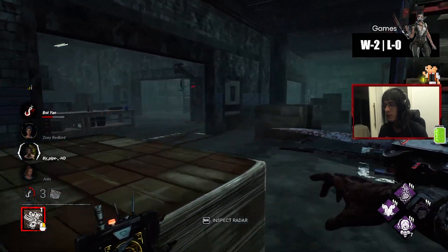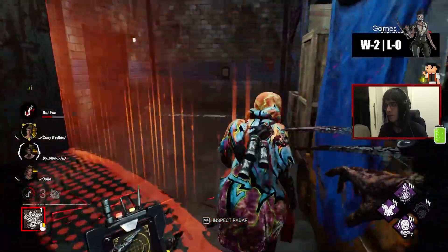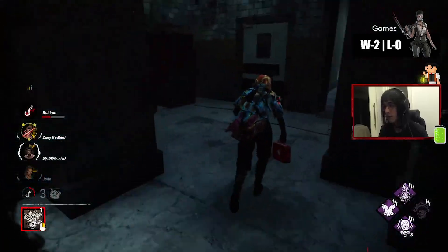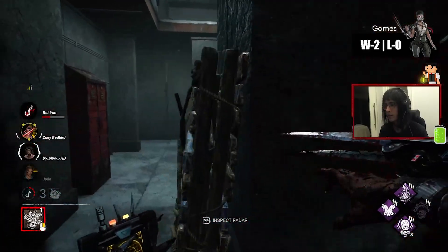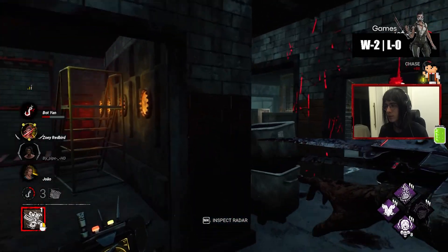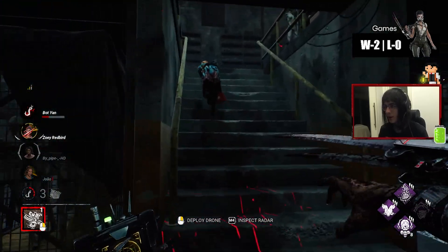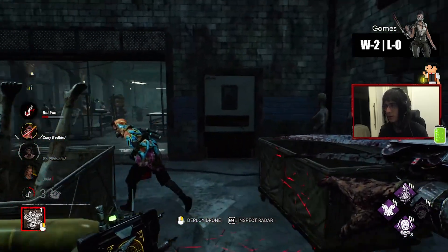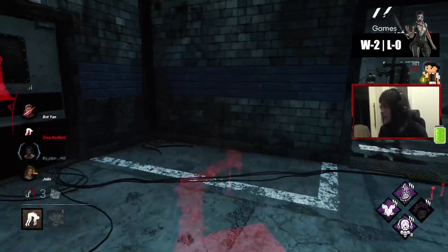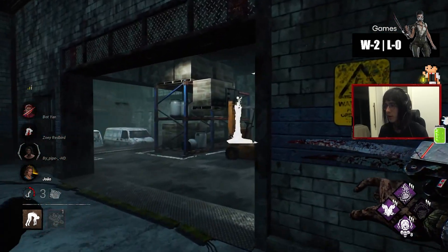Gonna do this. Nice. I'm having a blast here. She has a pilot — she didn't have a pilot. Nice. Push this down. War chest? Yes, we do. Thank you.